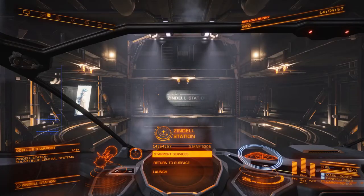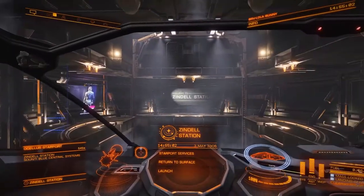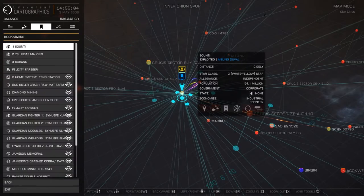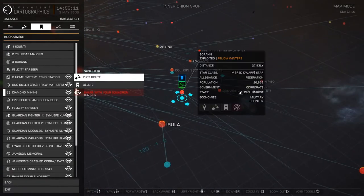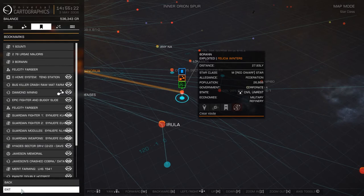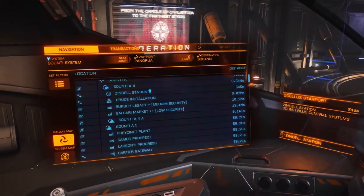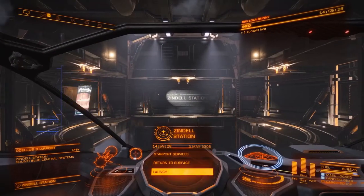Now we can plot a course to our favourite mining site in the galaxy, which is Baran. You may have noticed I've got significantly more bookmarks — that's because we're now a member of a squadron. It's my squadron, it's called TeraHawks. We've joined up and now we get the benefit of all of those bookmarks. So we're going to plot a course over to Baran — it's two jumps. Let's get over there.